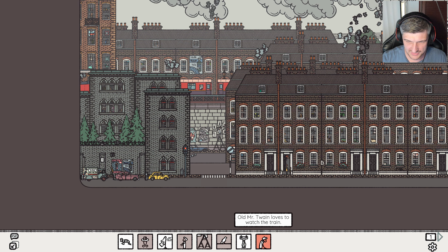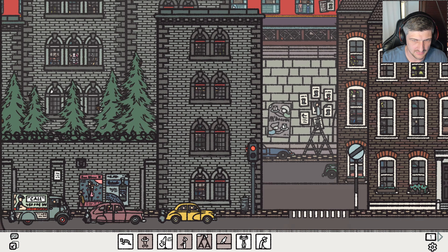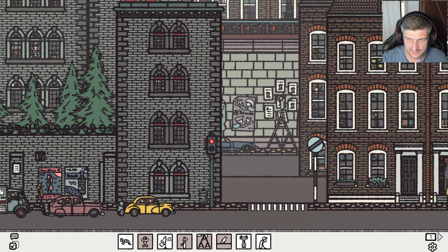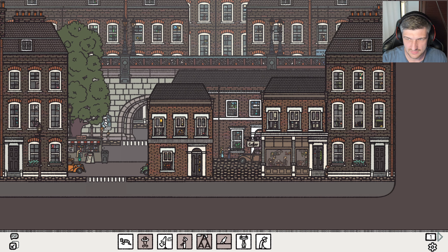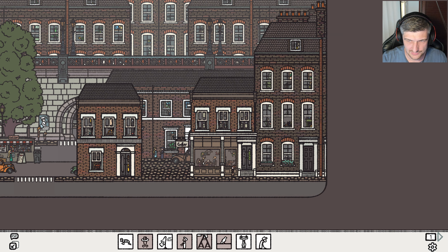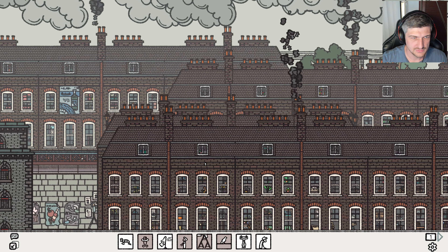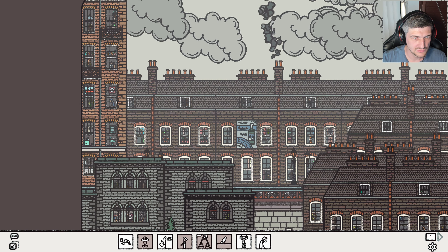Let's move on. Old Mr. Twain loves to watch a train. This guy — he looks like the guy there, but I don't see him watching a train. I assume it would be over here near this. Where is the train coming from? Does it go across the middle here? This guy.